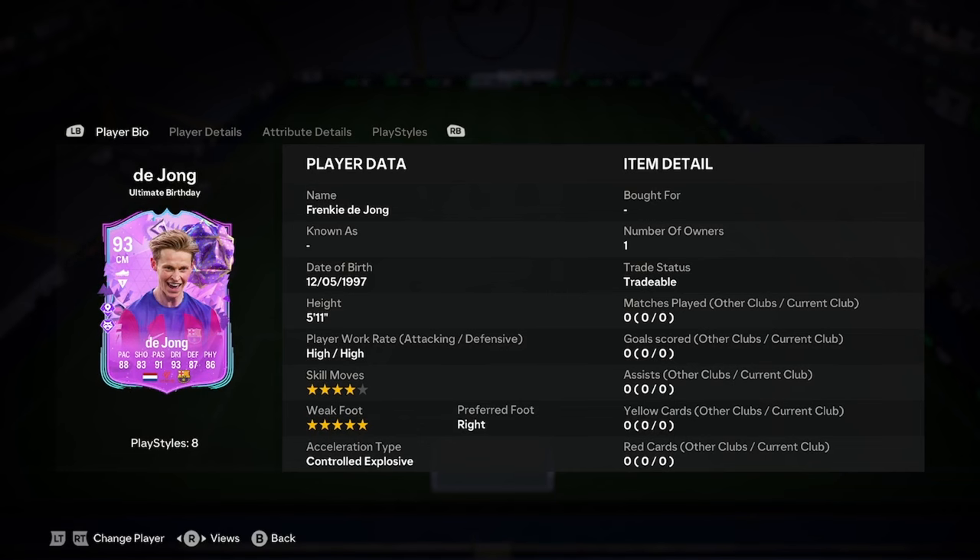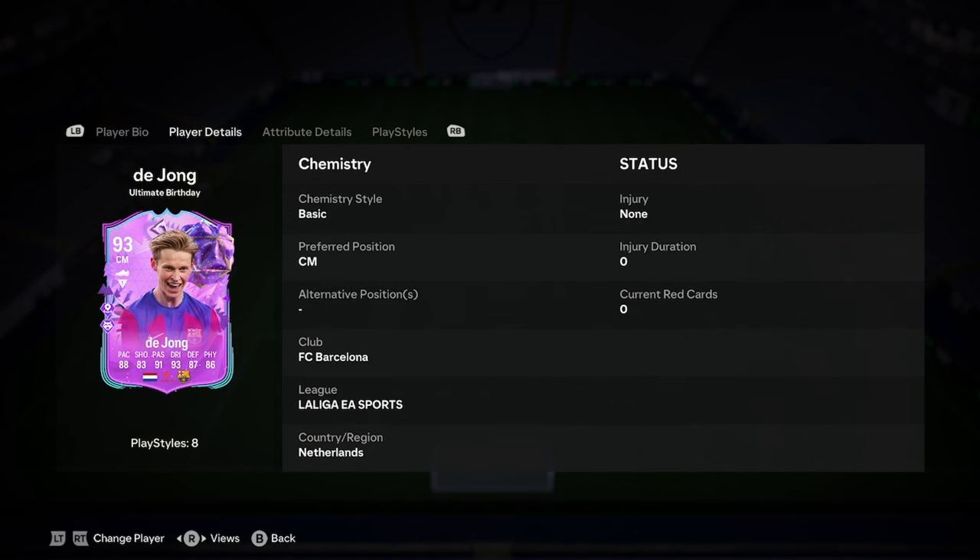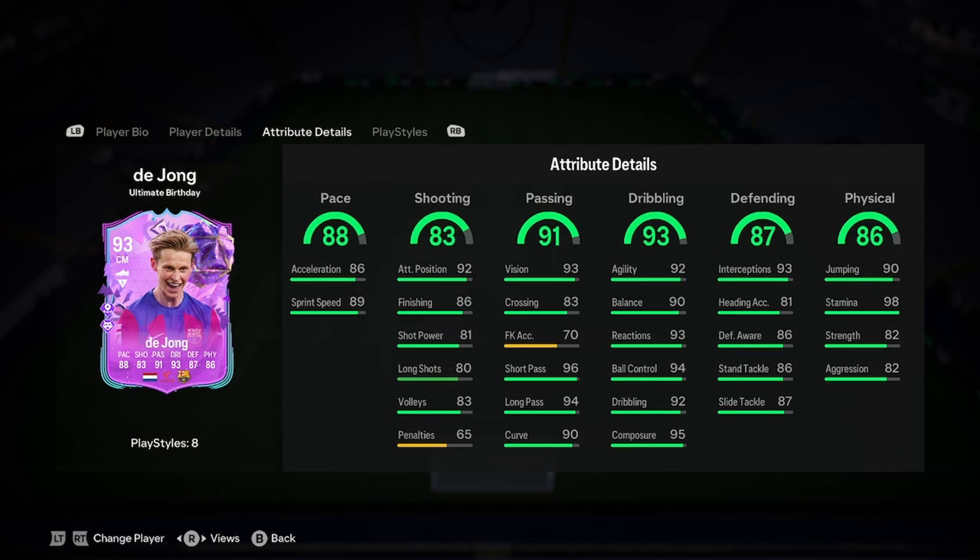high/high, 4 star, 5 star weak foot — I think that's a 5 star weak foot version — 5 star skill version. But if there's not, obviously you can only buy one. He's right footed, controlled explosive, he can only play centre mid, and we'll have a look and see if he fits in there in a second, because I don't know if he does. But he has insanely good links with Barcelona and Netherlands.